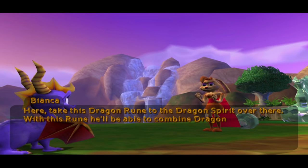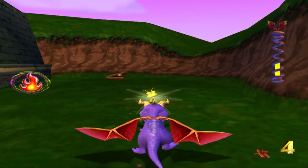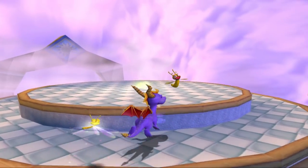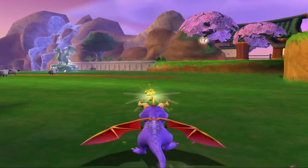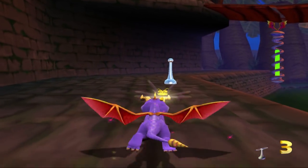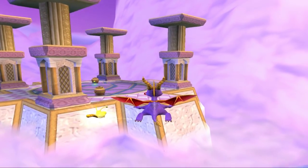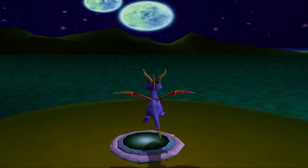This is where most of my gripe for the game comes from — there isn't a great deal of good to say about the gameplay. In terms of controls, Enter the Dragonfly plays more or less the same as Year of the Dragon, with a few extras thrown in. It's still circle to breath attack, square to charge, X to jump and again to glide, and triangle to hover at the end of a glide, look around while stationary, and of course head bash.